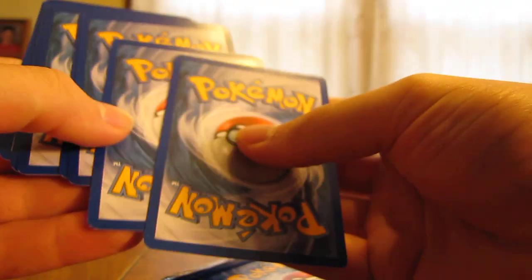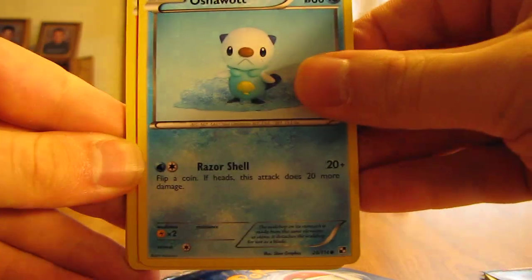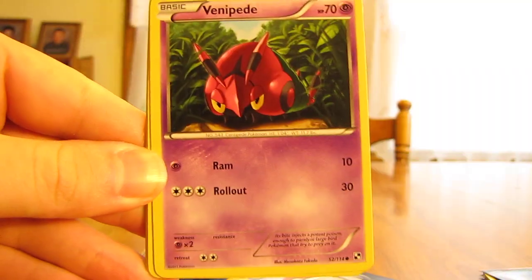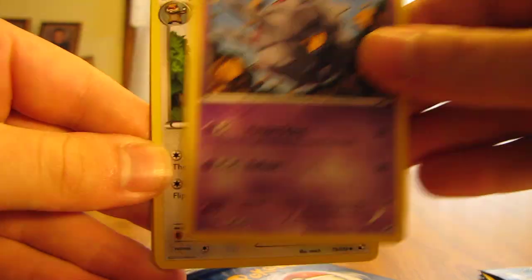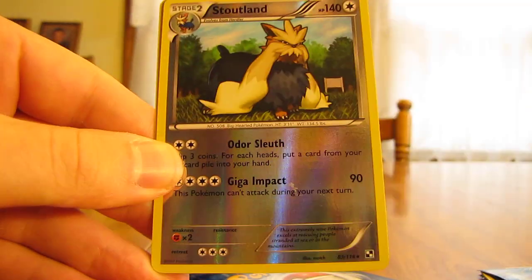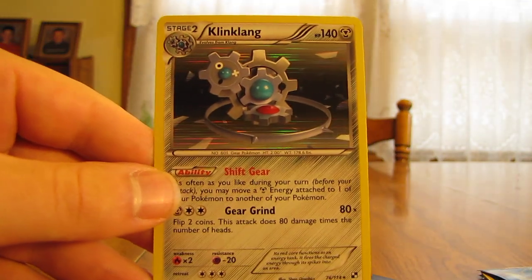We'll start with this pack and do the regular card trick — one, two, three. The next two should be the rare and reverse holo. We have a Ducklett, Oshawott, Pansear, Venipede, Swoobat, Whirlipede, Watchog, a nice reverse Stoutland, and a Klinklang holo. That's a great pack right there.